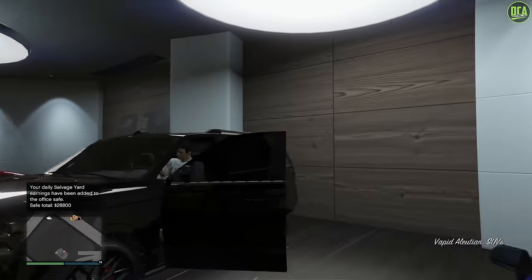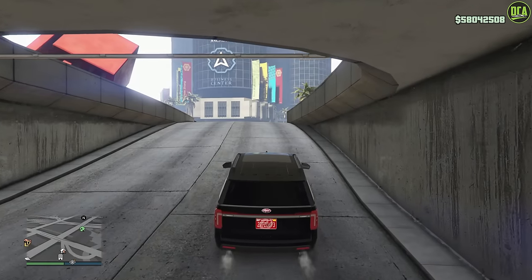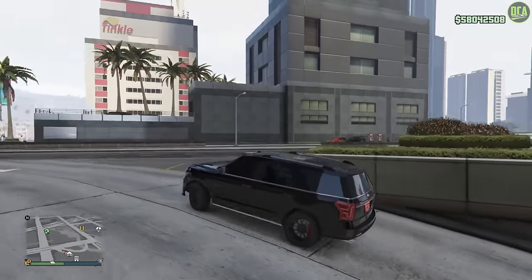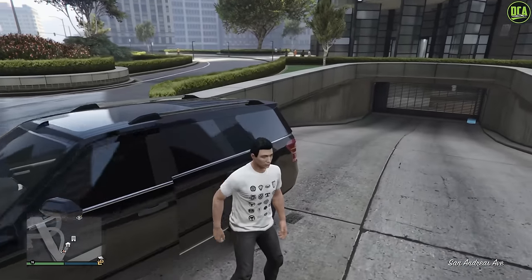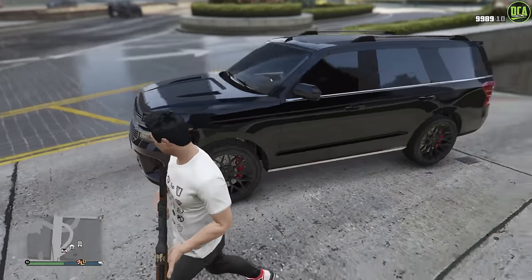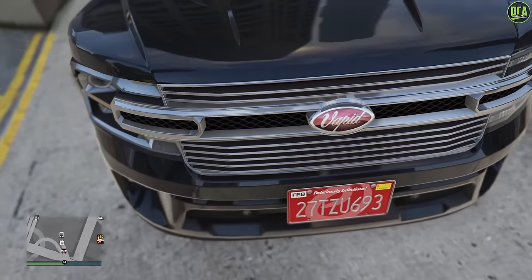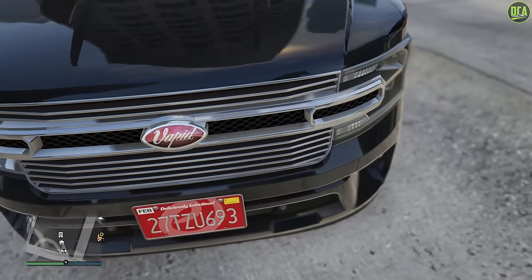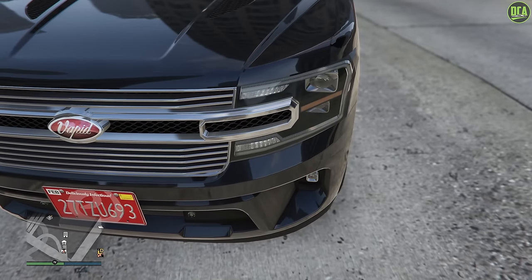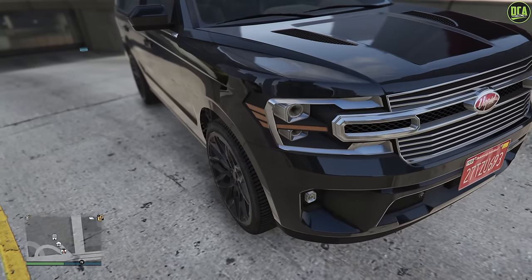Moving on to the next car, we have the Illusion, and this one has a major issue. I didn't notice this when I first customized it because it was daytime in-game and the customization camera is on the driver's side most of the time. The Illusion actually has a missing headlight lens on the passenger side and a bunch of missing detail, including a little LED strip around the edge that's present on the driver's side. Just really weird how Rockstar missed that.